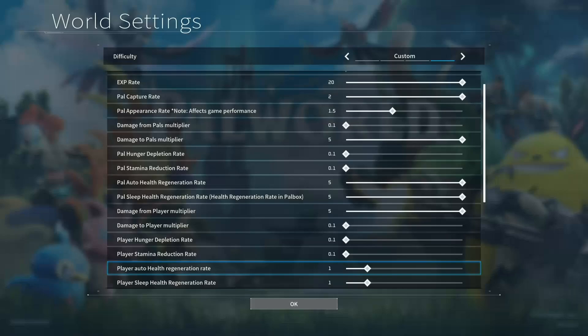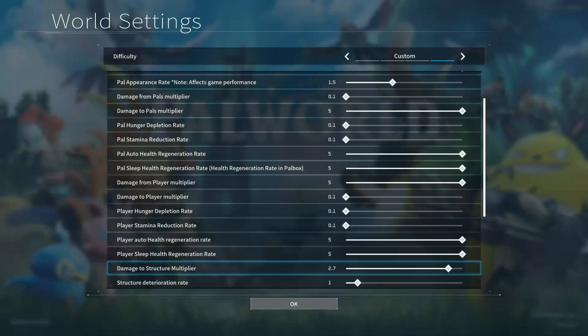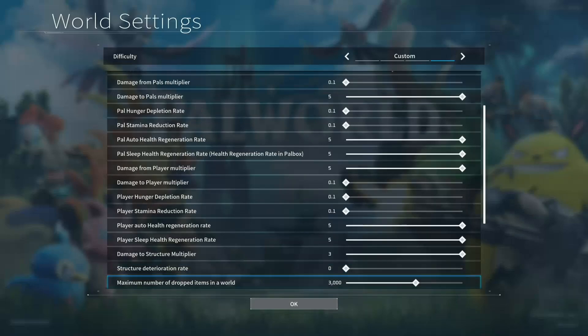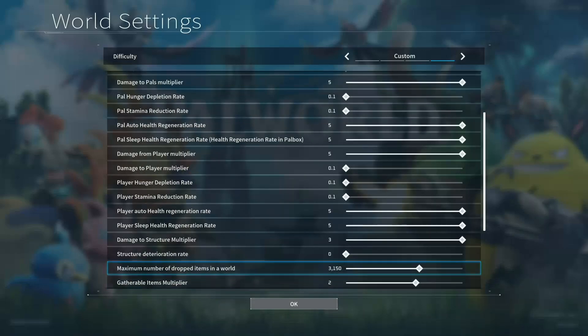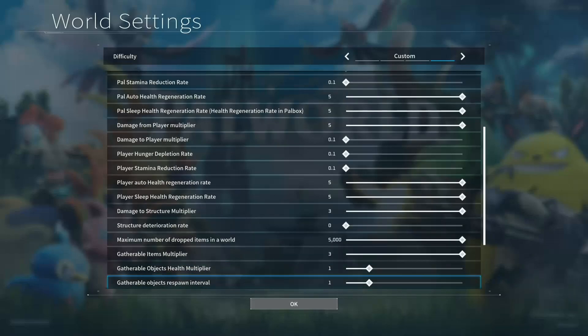A couple of quick tips before we get into the guide. Make sure you capture every single pal you see that's new, and pick up every single egg because the incubation time is going to be instant in this mode. You need those to add to your achievements for collecting pals. By the time I'd finished all the bosses I only had about 10 pals left to collect — that was from eggs and capturing all the ones I found. You can weaken pals pretty easily using your fists if you're worried about killing them, since your fists won't do too much damage to higher-level ones.